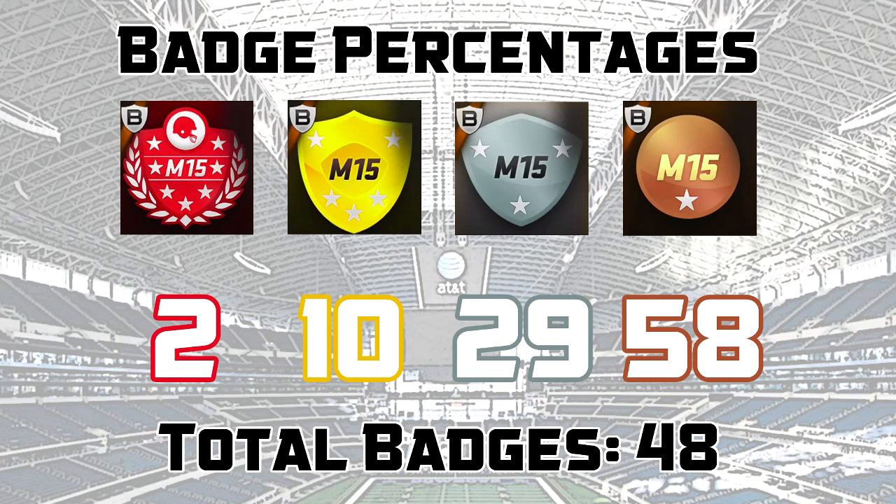We have 2% of our badges being elite — that's basically one elite badge, that's how many I've opened. 10% have been gold; I've opened 5 gold badges, so 10% there. I have 29% silvers, which is nice to see, and then 58% bronze. I'm hoping the bronze number will lower to around 50% by the time I finish the experiment, and that gold will rise. Elite is probably going to stay around 2%, maybe 1% or even less than 1%, so we'll have to wait and see.